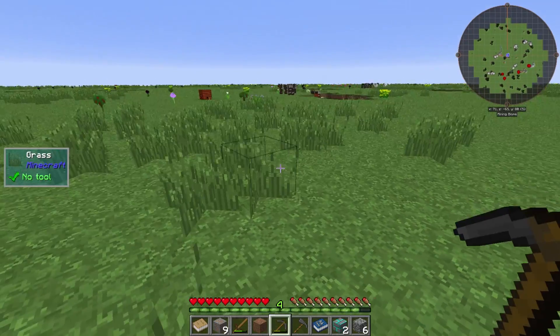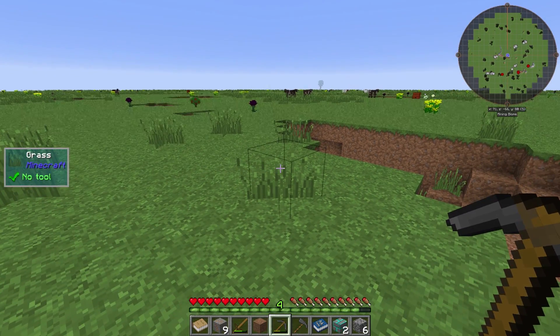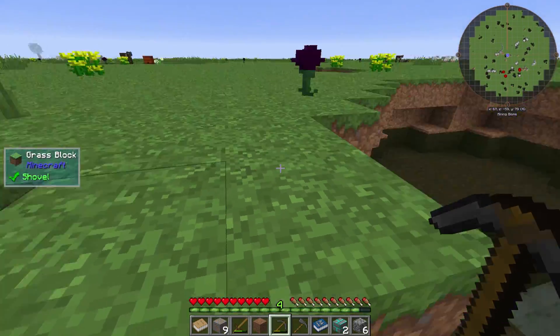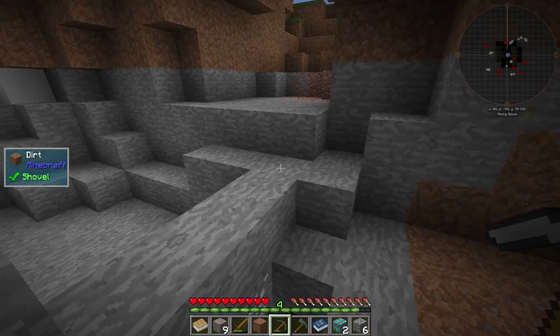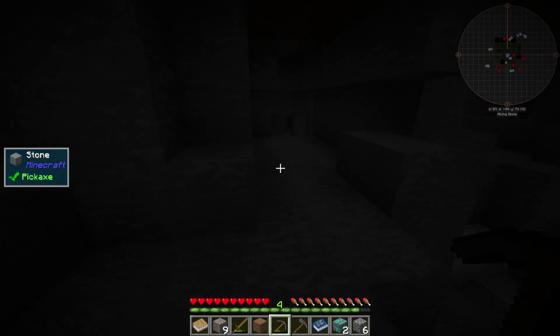I could see why they made it grass in a pack like this, because when they do it with stone there's tons of above-ground iron and copper and stuff like that, which just makes it a little easier. But we're gonna have to add some lights down here because it looks like we do have mob spawns, which is something you need to be aware of.